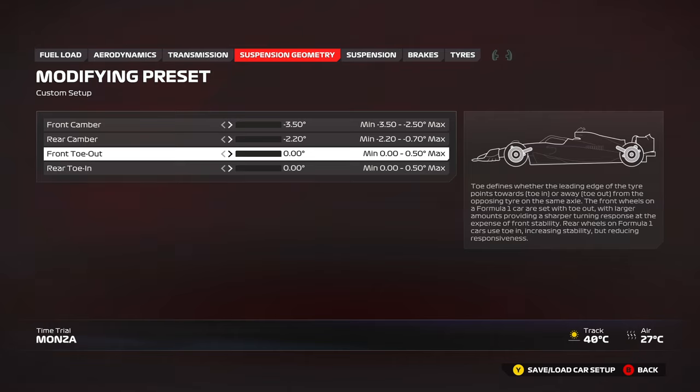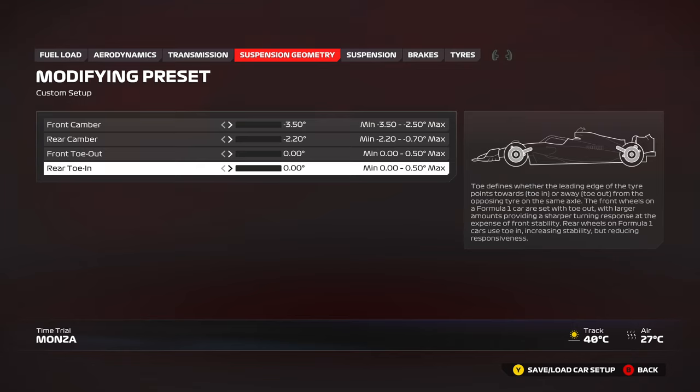There's no real point adding more front toe. On the rear, you can add a little rear toe-in — probably 0.1 maximum, maybe 0.2 at certain tracks like Baku. Increasing rear toe-in improves rear stability, but the downside is it may reduce the amount of turning you get into corners — a little more understeer. So: more rear toe to the right means understeer, to the left means oversteer. Keep it minimum and adjust everything else to get your baseline first.